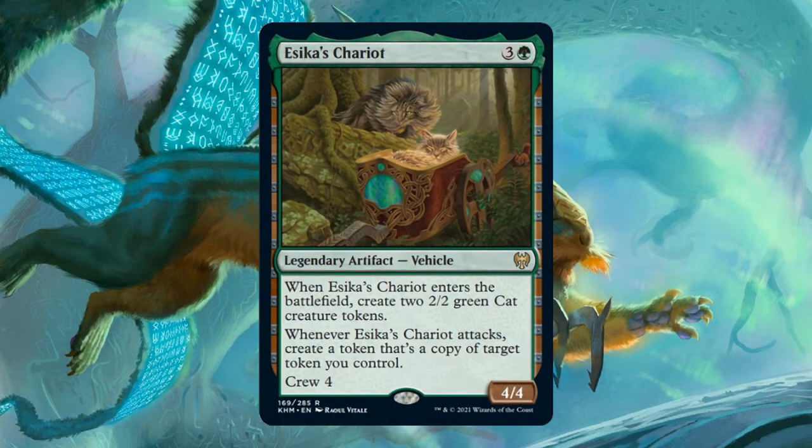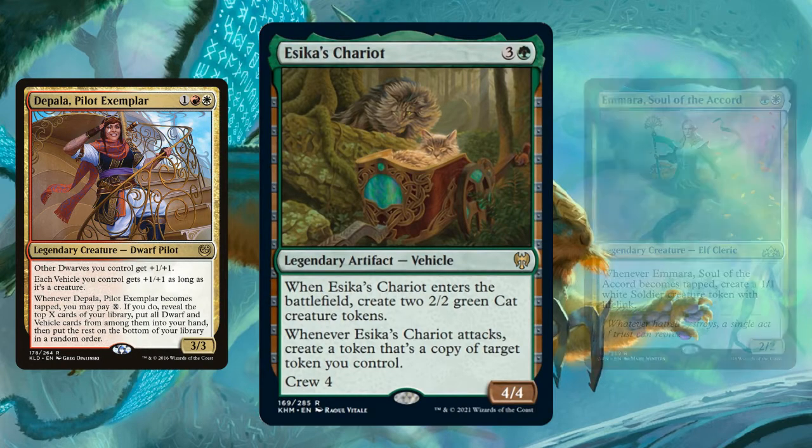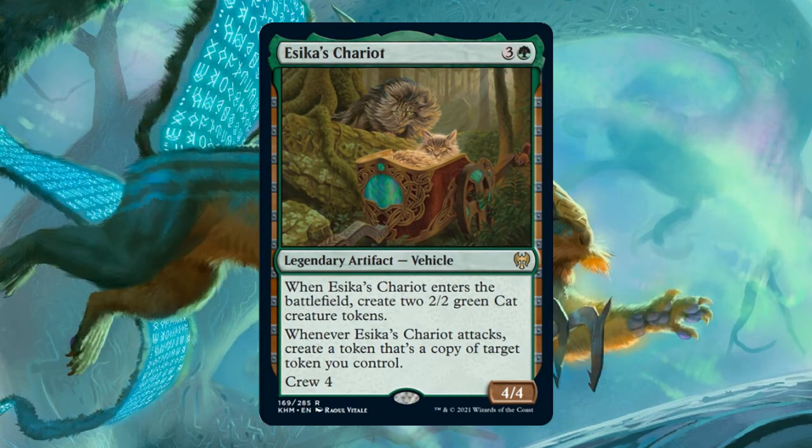There are two notable vehicles worth mentioning. Esika's Chariot is a 4/4 vehicle that costs three and a green, crews for four. When it enters the battlefield, you make two 2/2 green cat creature tokens, and when Esika's Chariot attacks, you create a token that's a copy of target token you control — and it can copy any token, not just a creature token. The bad news is this vehicle has the green color identity, so the most popular vehicle decks like Depala won't be able to play it. It's pretty much just acting as a token doubler first and a vehicle second — a vanilla 4/4 that crews for four is not a very impressive vehicle. The other notable vehicle is on the back of an MDFC God, which we'll talk about later.